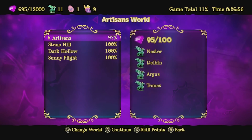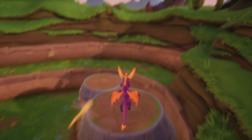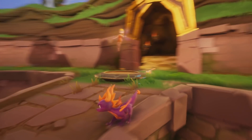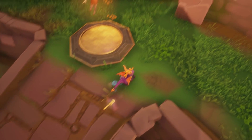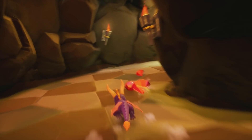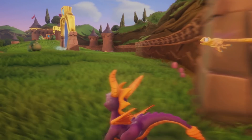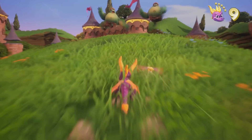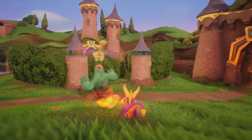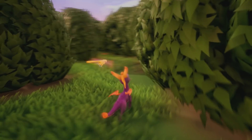We're still missing a five gem — or multiple gems. Let's go take a look around. Oh, is this platform floating? Let's go look for these last five. How did I miss those three? We're still missing two. It might be in an enemy we forgot to kill, or it might be over in the hedge maze by Dark Hollow that I didn't explore properly. I'll just go find them.